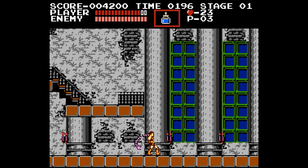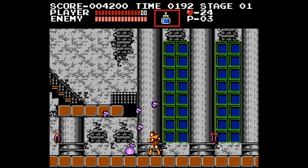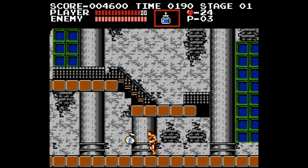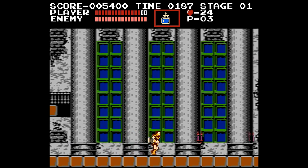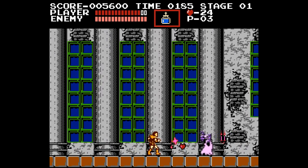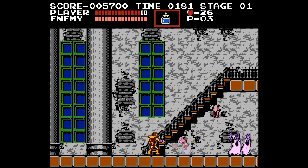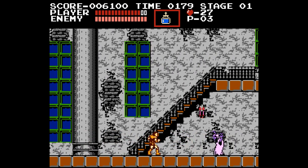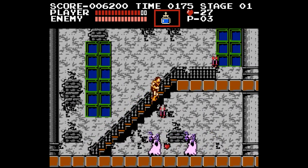Here's a second secret I can show — there's secret money in that block, and more money there. Money gives us points, and points give us lives, so try to get points. It's not necessarily that big a deal, unless you really need lives. Down here is an infinite spawner — I don't need to deal with that, so we'll leave it for the time being.